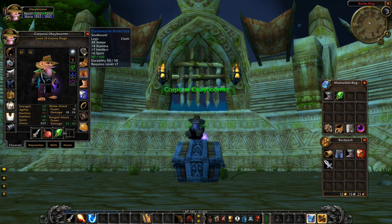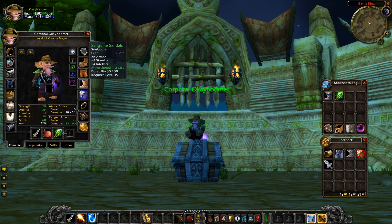For pants, the Dark Weave Breeches are simple to get and can be sniped off the auction house. They're a very common drop in level 19 twink farming. Put 100 HP on those using the Libram of Constitution — go ahead and do the quest chain to have the libram applied to your character. For boots, the Sanguine Sandals are the choice here.